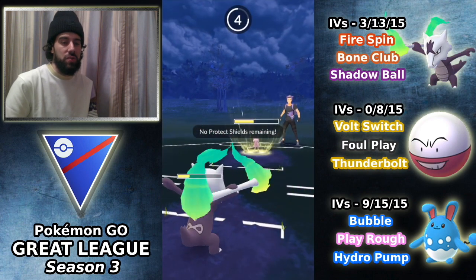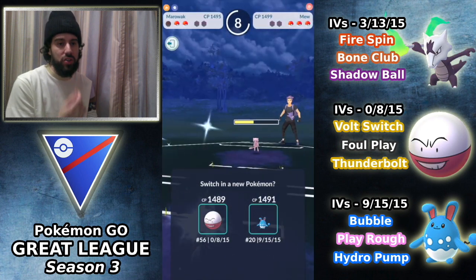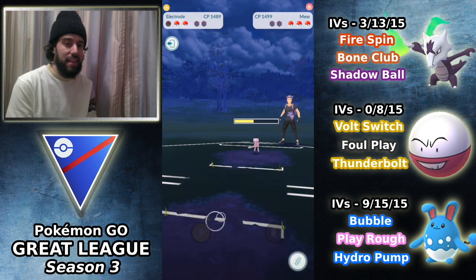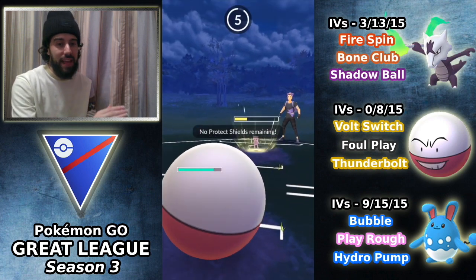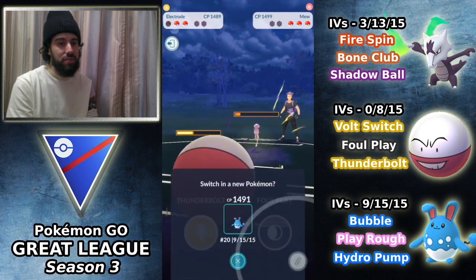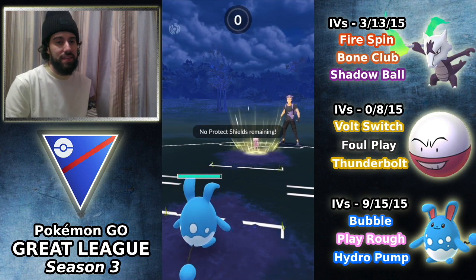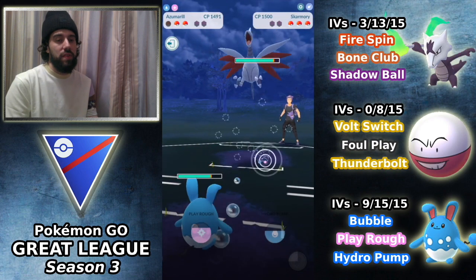I do go for the Shadow Ball, get the second shield, and the opponent throws Surf — this is going to knock us out. I have to consider what to do next. I can't bring in Azumarill because Wild Charge with no shields is committing suicide, so I'm forced to bring in Electrode. My thinking is I'm going to tank a charge move, survive it, bank that energy, and pray to catch the charge move with Azumarill. We catch a charge move — it is a Surf — and the opponent switches out into Skarmory.